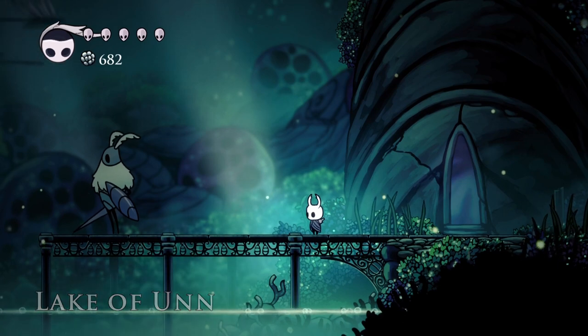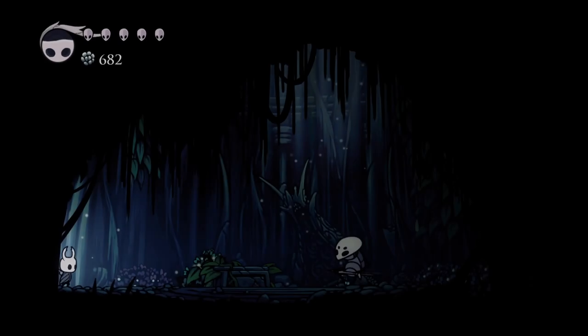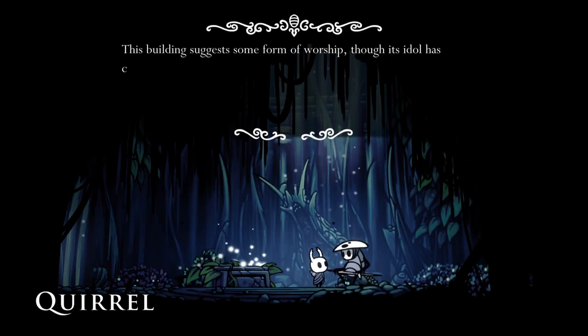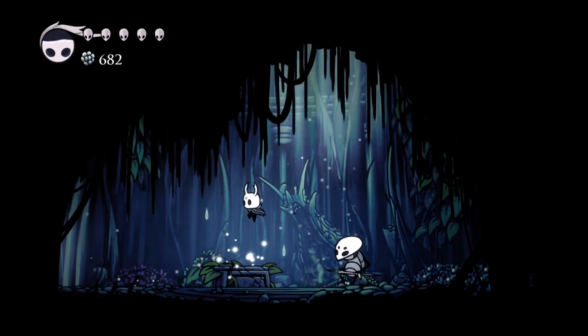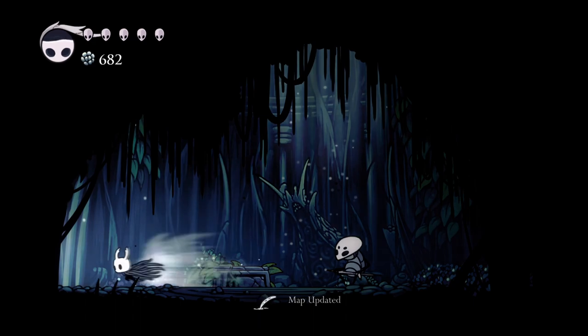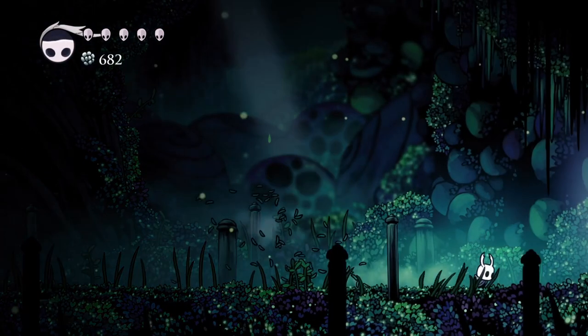There's this guy just chilling — if you hit him you could fight him, but I just let him go. There at the Lake of Unn, come in here and talk to Quirrel real quick. Quirrel's a buddy, he's out here helping, sits on a bench. And back we go, dashy dashy dash.